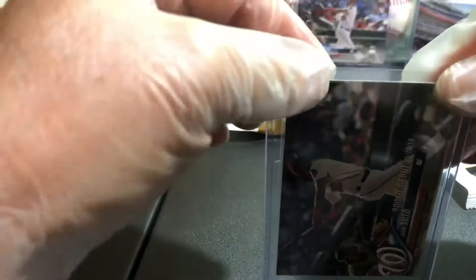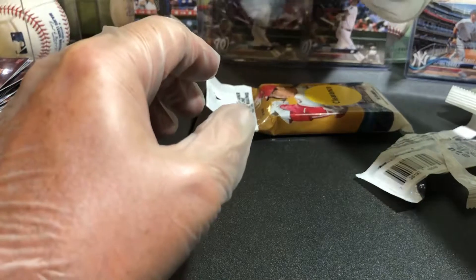Alright, we need another Acuna, we need a regular rookie - a true rookie Soto and a true rookie Torres. I mean, why not? We haven't even gotten a Soto base card out of this. Alright, last pack guys - some last pack magic, let's see what we got here.